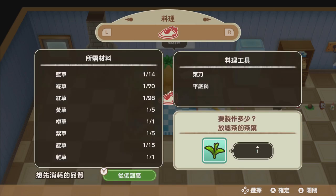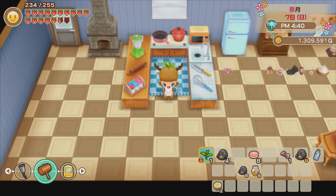To make the relaxation tea leaf, you need all kinds of grasses — blue, green, red, yellow, orange, purple, and dark blue. For the orange grass I only have one, so I can only make one relaxation tea leaf. I would recommend saving some of those colorful grasses if you see them. And we got it — I'm so happy!